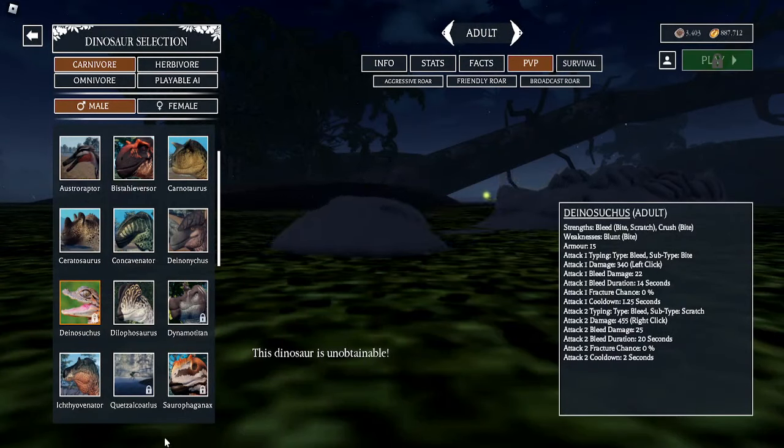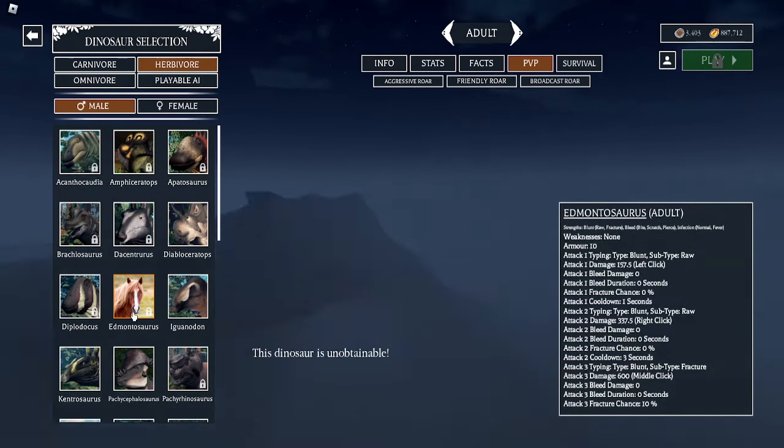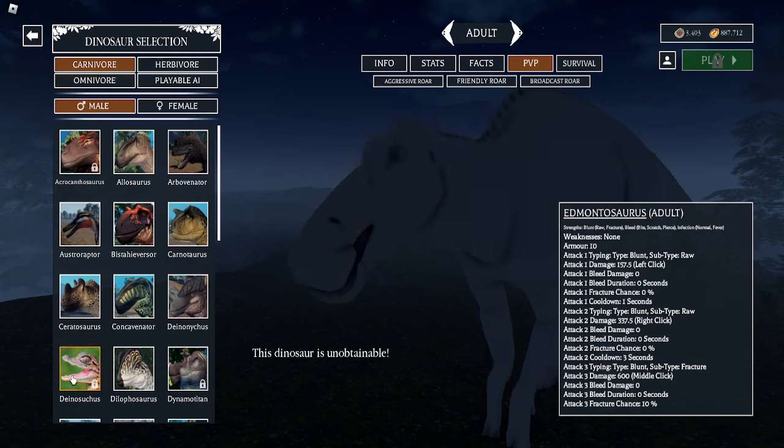We have a lot of coverings, so I'm going to try to get this done fast. We have the Dinosuchus and the Edmontosaurus for herbivore and carnivore respectively, the latter being the better one in my opinion.